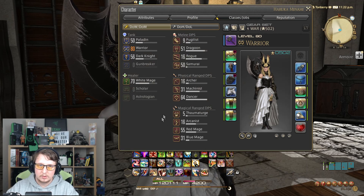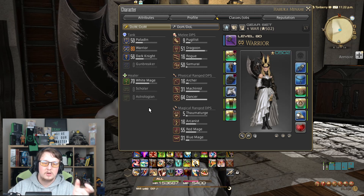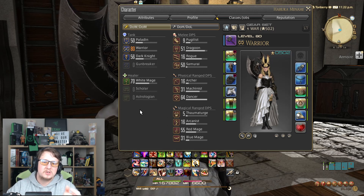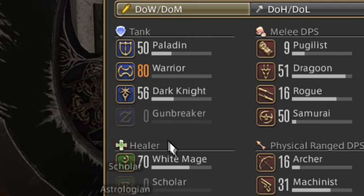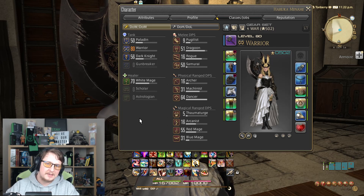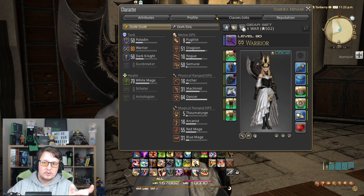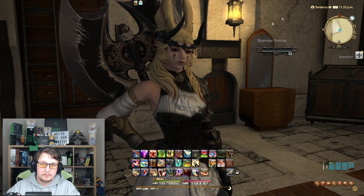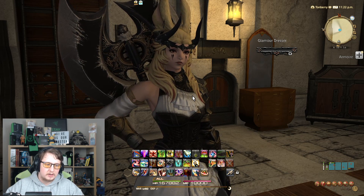First thing you need to have for this is at least two classes that are above level 30 and have unlocked their first job stone. So that means you will now have effectively a class that you don't really use — being the base version of the class. The ones I'm using for this particular setup at the moment is the Marauder class in place of the Warrior, and the Conjurer class in place of the White Mage. Because I don't use Conjurer or Marauder anymore, what that means is I can use the hotbars from those particular classes. You can do this technically with any class that you don't use, however I would suggest using it on redundant classes only.